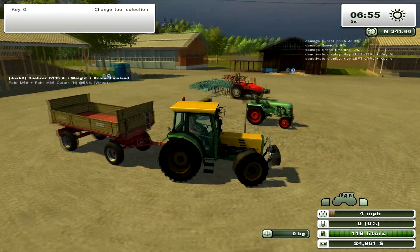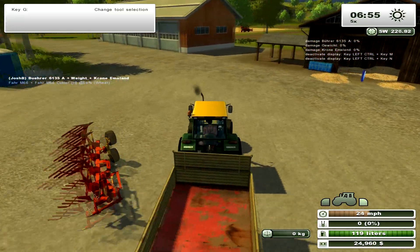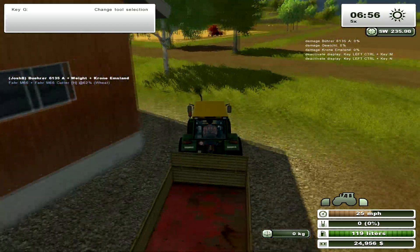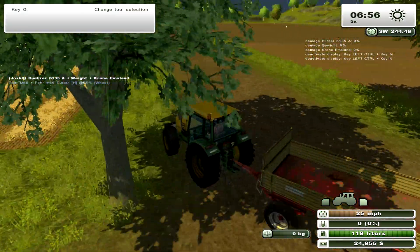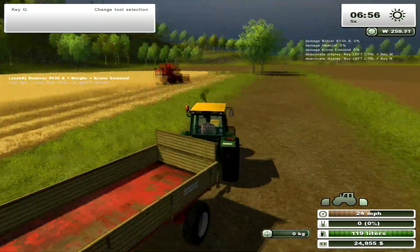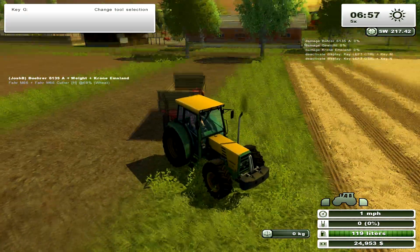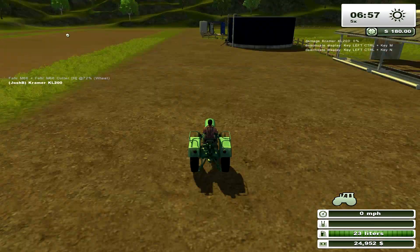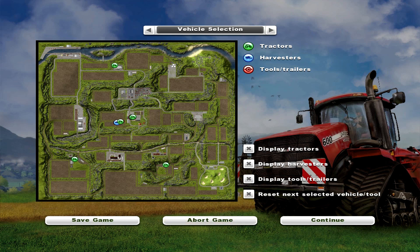We'll head over to the harvester now. The one thing I hate about this map — and I've had the game pretty much since it came out — is these trees. Very annoying, because when you start getting the big harvesters and you want to join fields, it doesn't work, so I'll have to go through the map editor to spawn these back.